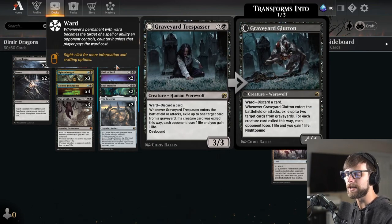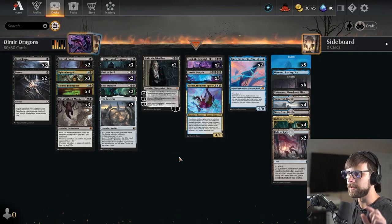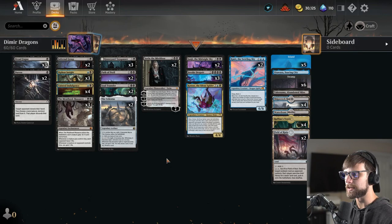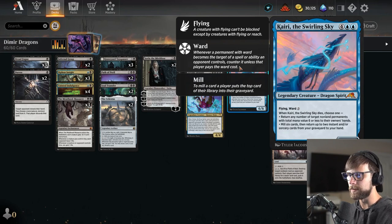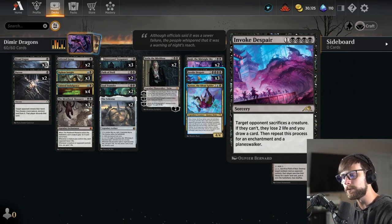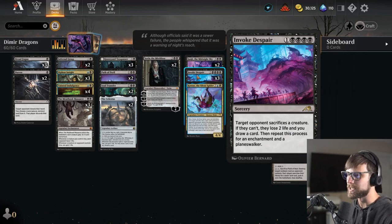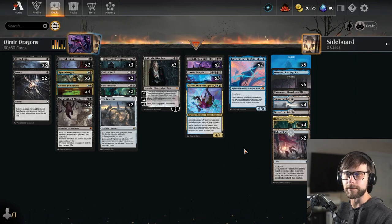Graveyard Trespasser is kind of a mid-range threat along with Sorin, because it's just one of the better creatures. One, it provides exile. Two, it does cause a discard, which we get to capitalize on, and it gains you life throughout the game. We've got a little bit of a life gain sub-theme with the Celestus as well. Invoke Despair is one of the big spells that we may want to bring back with Kairi — just a ridiculous card, and we have three of those in the deck. I didn't go for the full four; trying to keep the curve a little bit lower. The rest of the deck is of course just big, beefy, scary things.